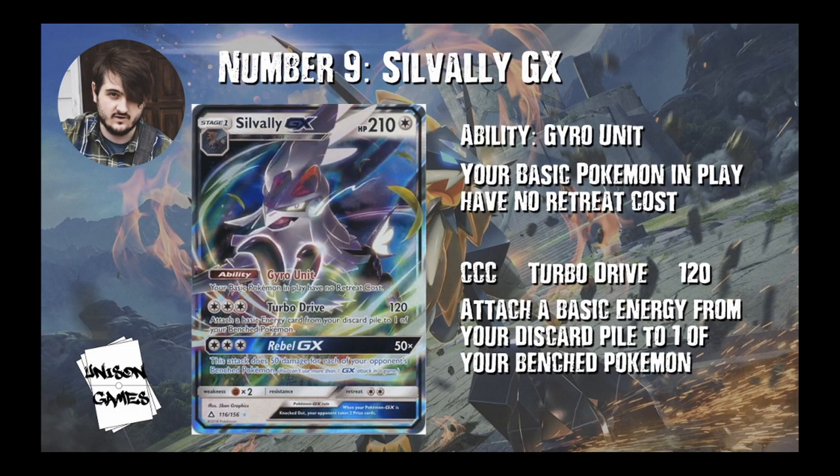In at number 9, we have Silvally GX. Two things are great about this card. Its ability, Gyro Unit, says your basic Pokemon in play have no retreat cost — very, very nice. Then for three colorless, you've got Turbo Drive for 120: you can attach a basic energy from your discard pile to one of your benched Pokemon. You could partner it with memories to hit weakness on stuff, and 120 was a great number to be hitting for a long time. It's also a great tech against Milotic, which is a card coming out soon in Rebel Clash. Really great card, but we are going to be saying goodbye to it.